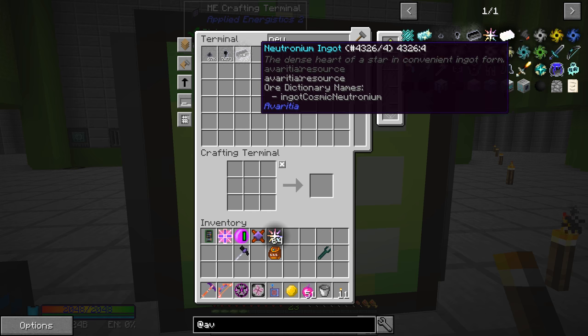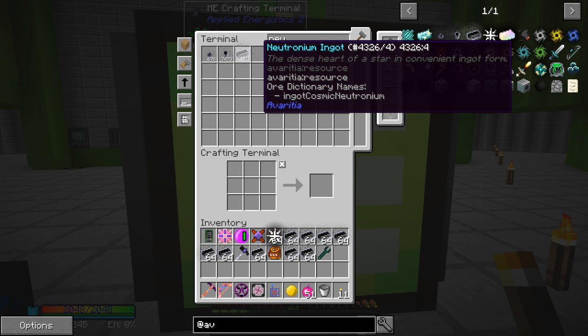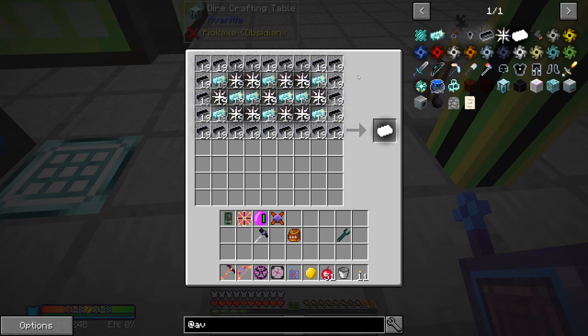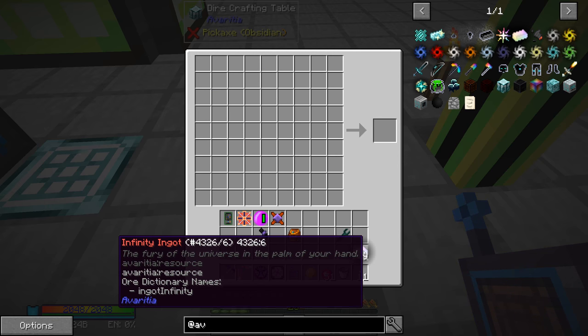Neutronium ingots - we have a lot. Are we going to have enough? I feel like we probably are going to have enough. So what is that like this? Okay, so that gives us two - one stack gives us two of those. That's not very many. I think we needed 19, so let's try and fill these up so we get 19 per. And there we go - there is 19 of the infinity catalyst ready to go. So let's go and craft all 19 of those. Oh my goodness guys, that is so good! The fury of the universe in the palm of your hand.